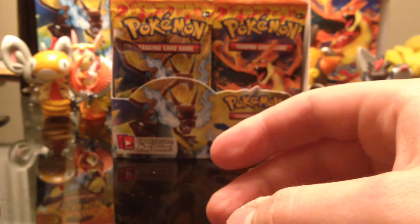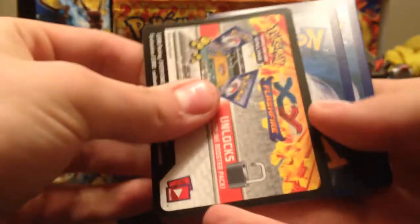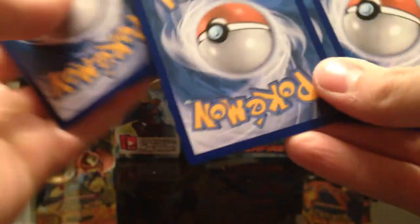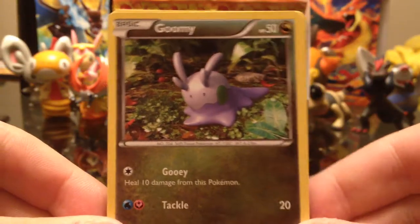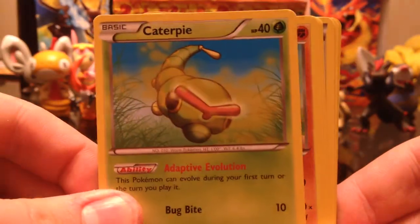We're doing good so far. That Toxicroak looks pretty good — I definitely wasn't even expecting him. And next pack: another Goomy, who's Gooey. Caterpie.